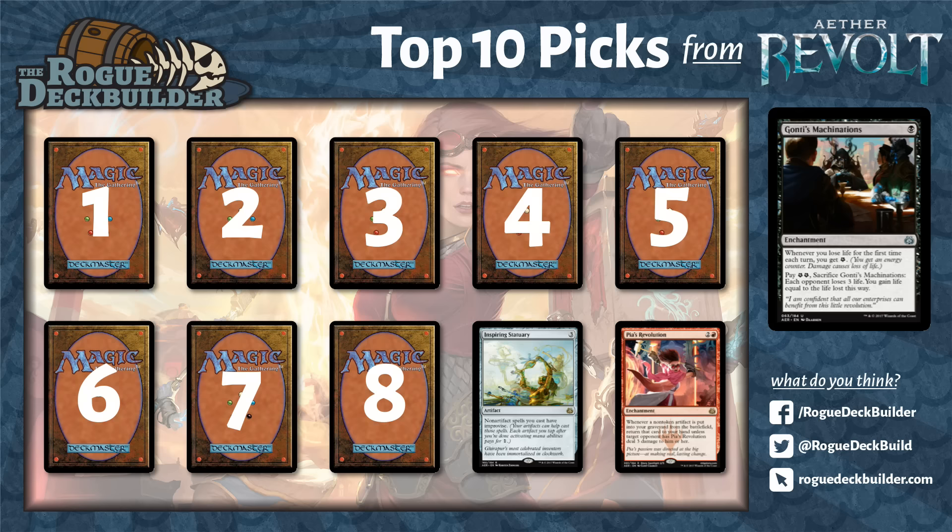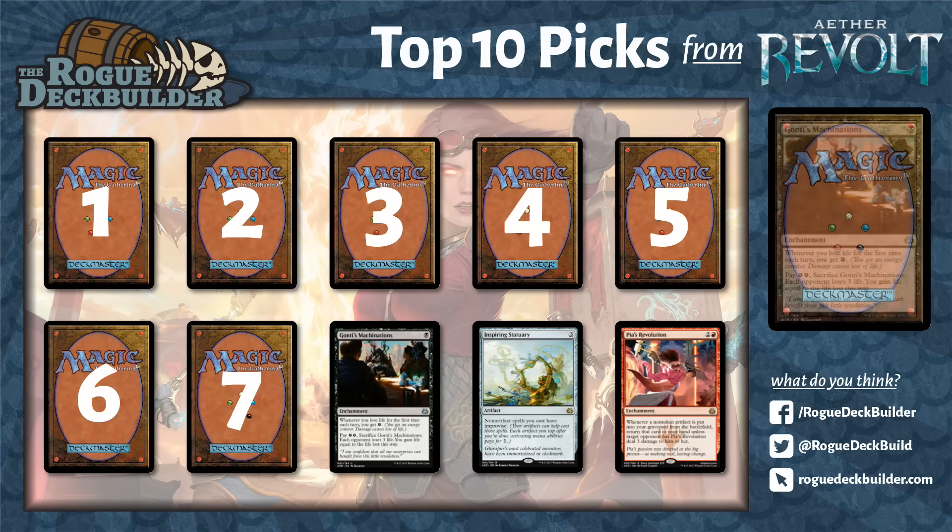That's a lot of life lost and a lot of life gained. There are other cards with draining effects in Standard right now — we saw some ally strategies like Zulaport Cutthroat and vampire allies that drained opponents, and even the Night Market Lookout that does that drain effect. I really like Gonti's Machinations. I don't think it's very hard to gain 2 energy even in a deck that doesn't have a way to gain energy, and an enchantment in the graveyard could help out with Delirium-type strategies.